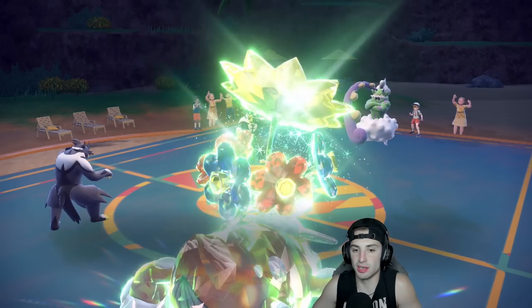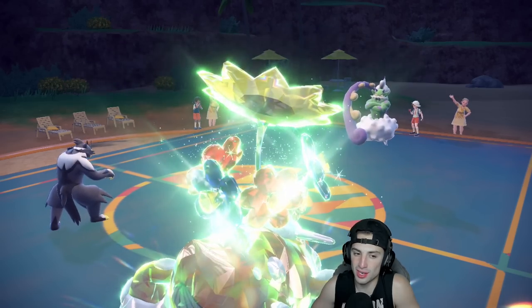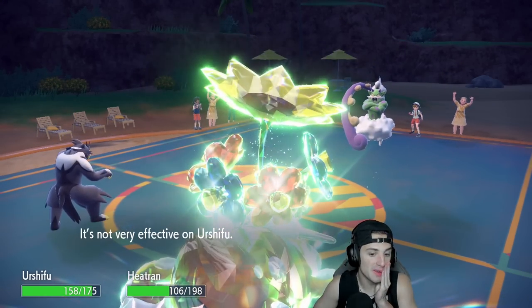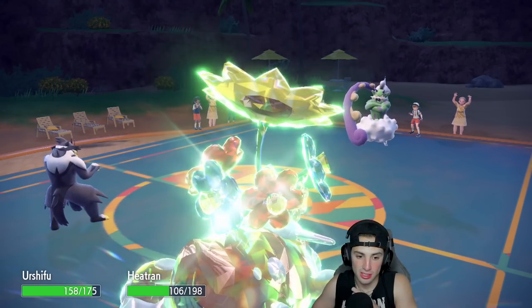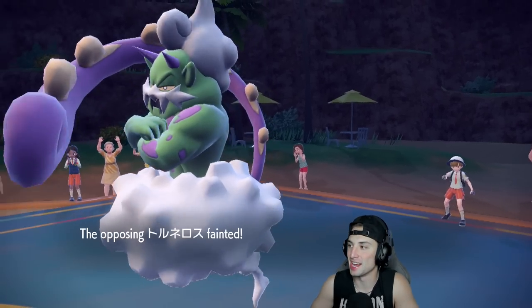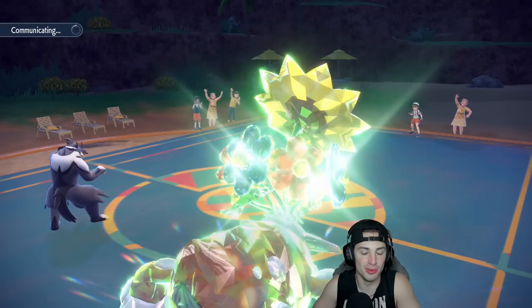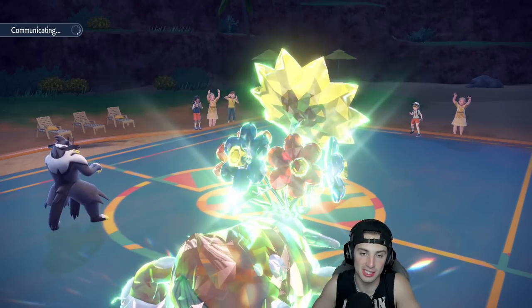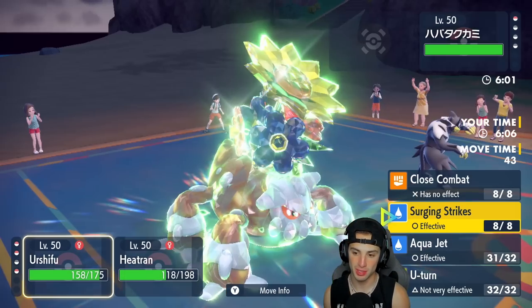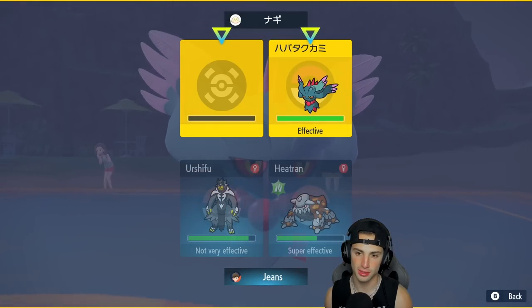Aqua Jet is a perfect move — does enough damage to get rid of Urshifu with first-turn priority, which is huge. We already know they're going for Bleakwind Storm, it's a bad Tera type matchup. They stick to Icy Wind, which I don't mind as long as we land this Heat Wave. Urshifu's speed drops, Heatran's speed drops but Heat Wave lands. Heatran is absolutely killing it right now. Their Fluttermane comes out as their final Pokemon, so I'm going Aqua Jet and sticking with Heat Wave.